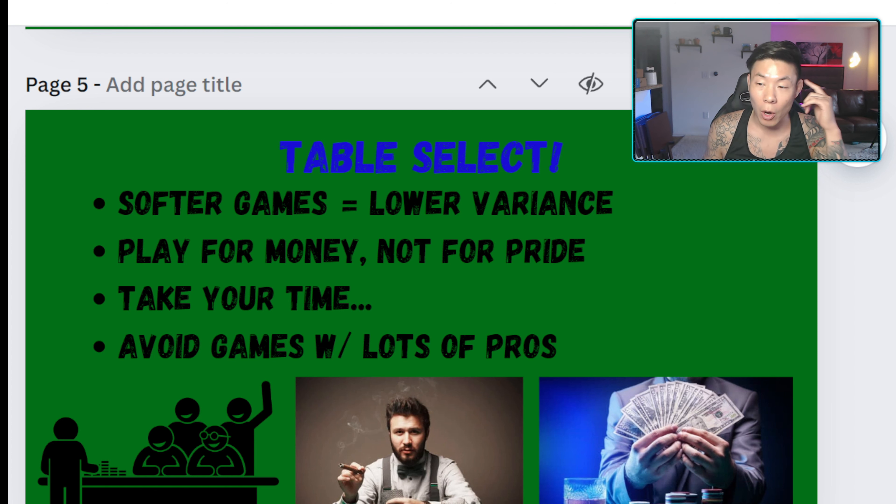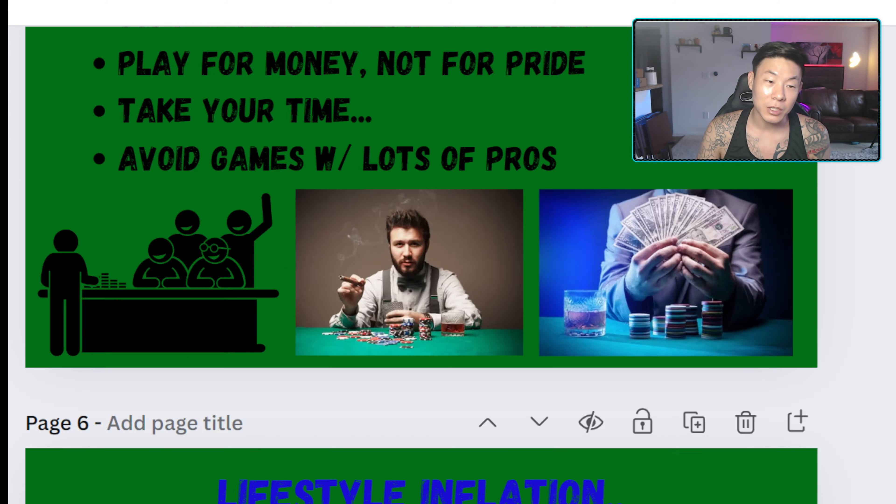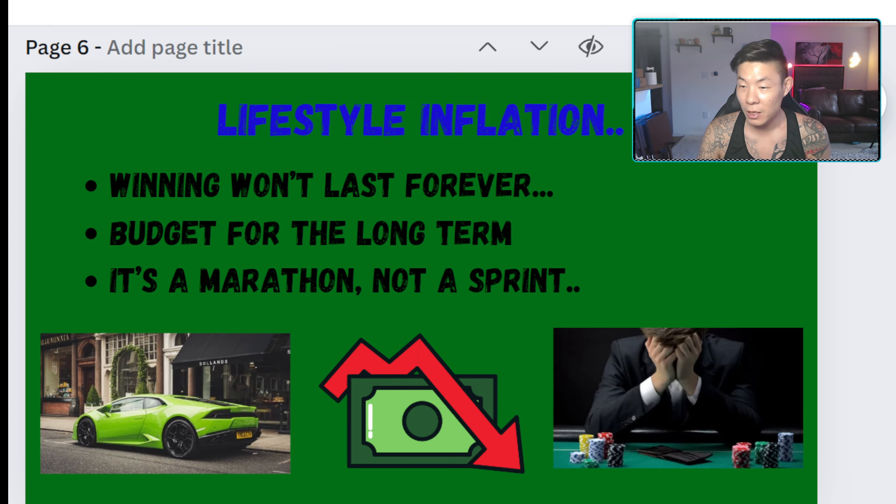Number four: table select — whether you're in a downswing or not. It's important to find games you know you'll be profitable in. Put your pride aside. If the players are at a decent skill level and there aren't many spots, it's time to leave and find another game, whether online or at a different casino. Don't get impatient looking for games — there are plenty out there if you look around. Playing in a game full of pros or nits will drastically affect your win rate and waste your time.